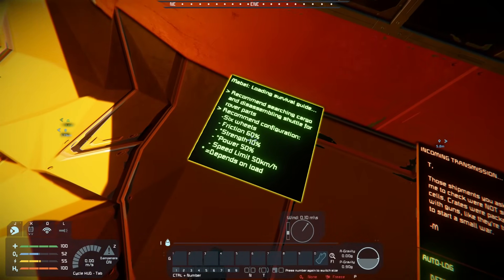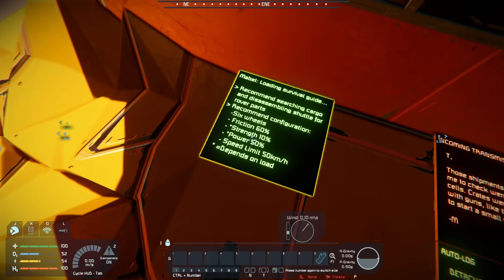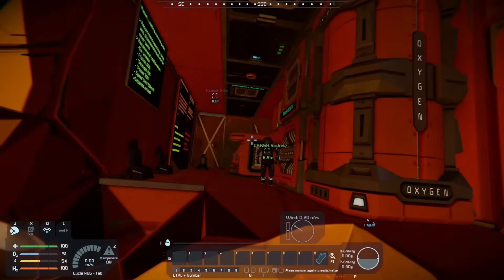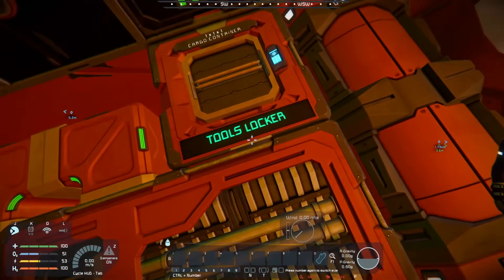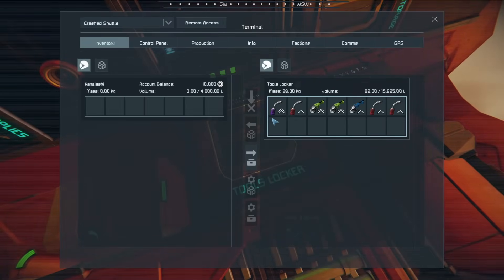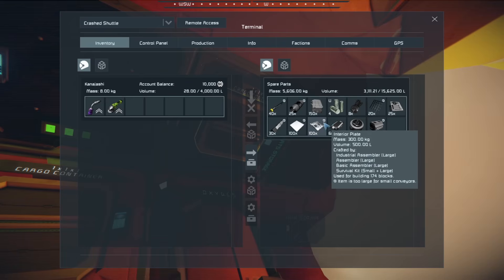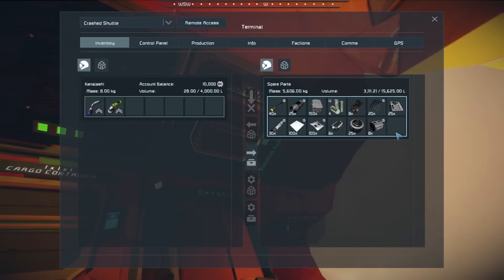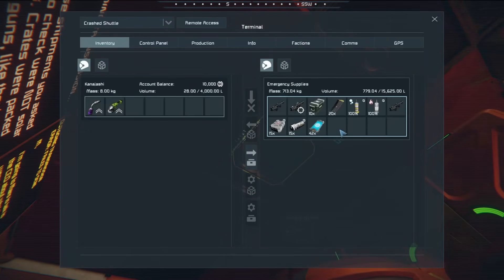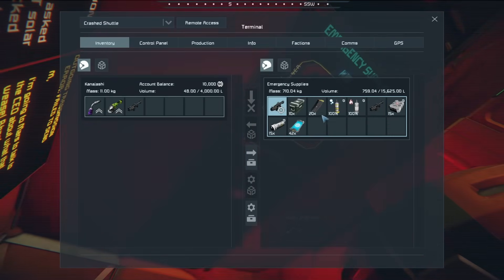The survival guide recommends searching cargo and disassembling hull for rover parts — a recommended configuration of six wheels with various friction settings. In these cargo containers we have a tools locker with two Chevron tools, some steel plates and power cells which would be good for a hydrogen engine on that rover, some uranium, and a couple of guns. I'll take the fancy one and break the ammo in half. We also have some Gatling ammo if we ever make a turret.